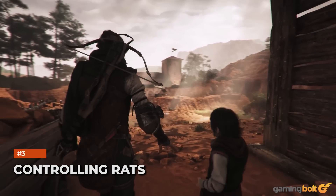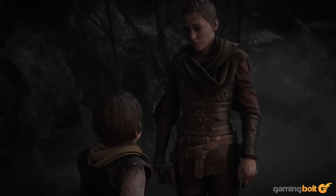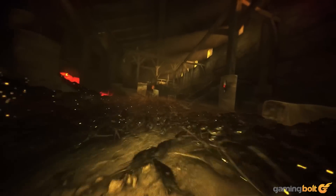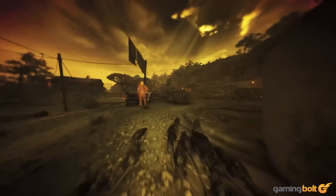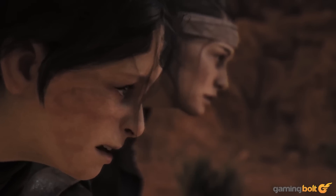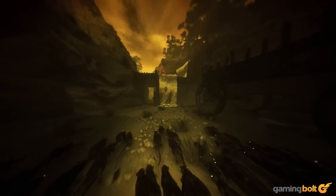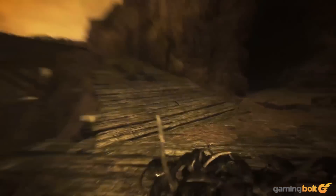In A Plague Tale Innocence's final moments, we saw Hugo controlling a huge swarm of rats, and in Requiem, that's coming in the form of a major central gameplay mechanic. As useful as controlling hordes of rats to devour and overwhelm foes sounds, you won't be able to use it constantly — every time Hugo uses this ability, he'll be in danger of losing control, at which point those rats can run rampant. The developers also promise that Requiem's rats will be much more efficient at catching prey, able to better use the environment and even climb to higher spots.